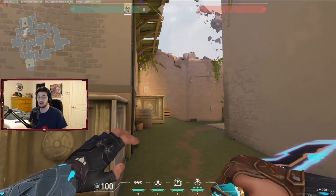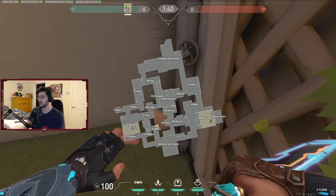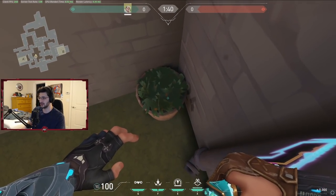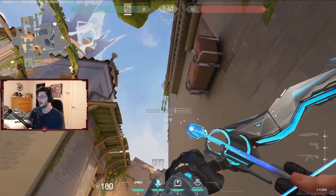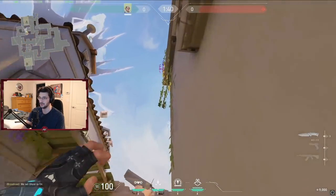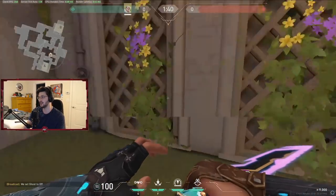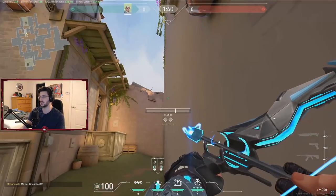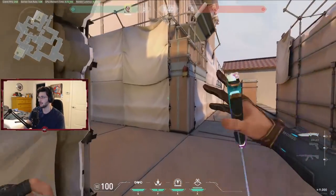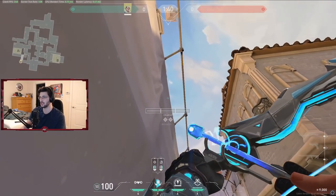Going over the A bombsite, we're going to talk about some retake arrows first, because most of us play B and anchor B in my opinion. If you go to this flower pot, put yourself in this corner, and then you go to the top right of this area right here and just one click, this will shock dart double box. Something I like to do when I'm rotating from B to A — if they haven't planted yet — is I run here, throw this shock dart, and then run up to heaven. I'll come over here and if they haven't planted yet I'll come into this corner and you can shock dart generator from here.